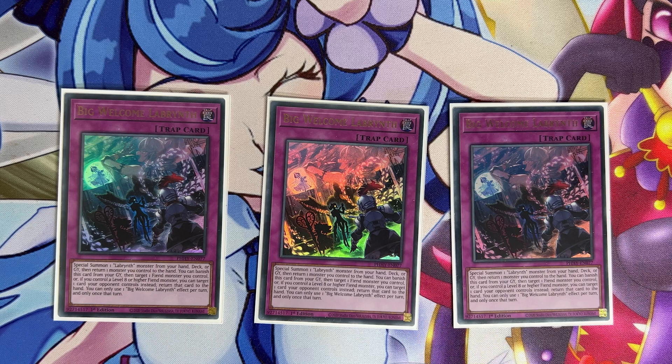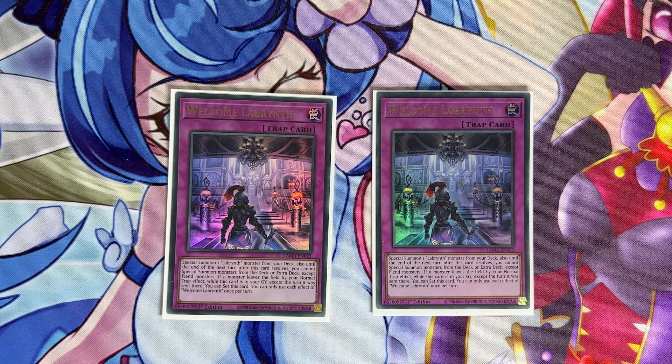Big Welcome Labyrinth is a definite three-off and a really great addition to the deck. We have two copies of Welcome Labyrinth. Before the new support this was definitely a three-off, but now that we have three more starters you don't want to flood your hand with starters. This card lets you special summon a labyrinth monster from the deck, locks you into fiend monsters from the extra deck, and if a monster leaves the field by your normal trap effect it can set itself back from the graveyard to the field — so even at two copies you'll use it more than twice in a game.